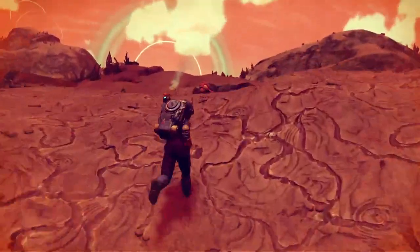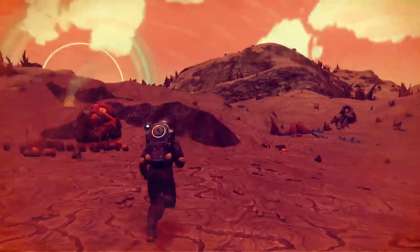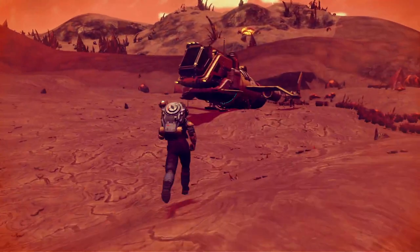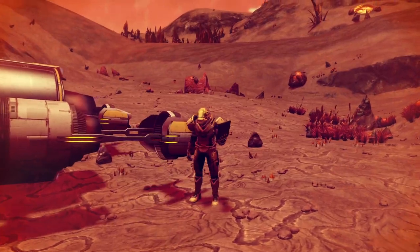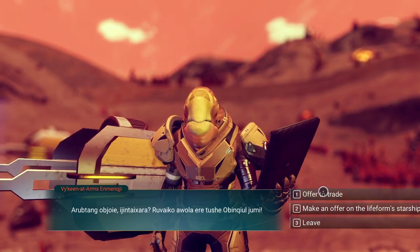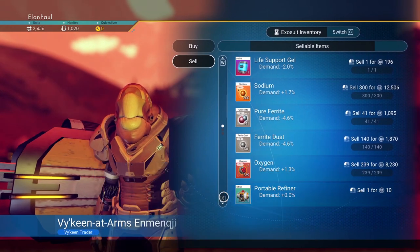A ship just landed! Where did the ship land? You heard that — I heard it too. There it is! Son of a gun, and the pilot is there too, which is even more rare. Please tell me you have a C-class ship and you want to sell it. Let's trade first. Excellent — I just made two million!